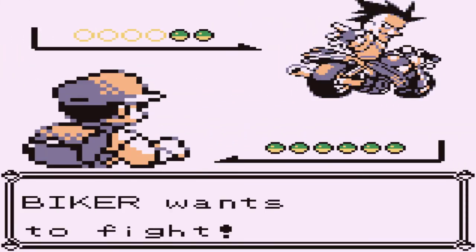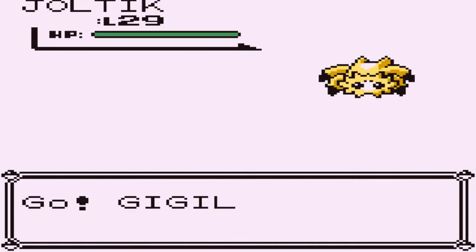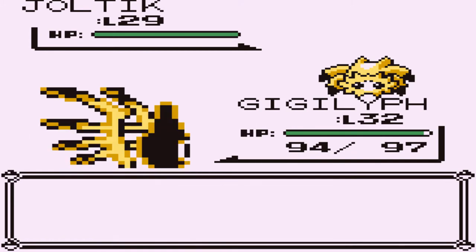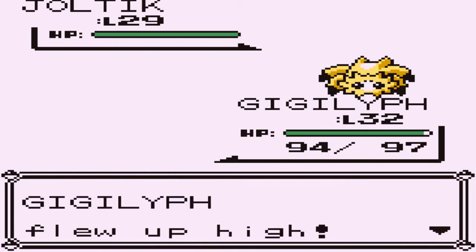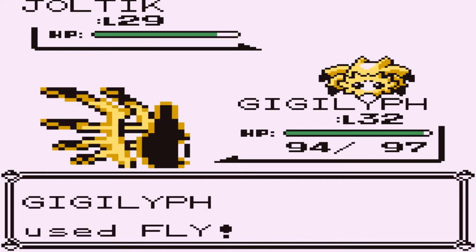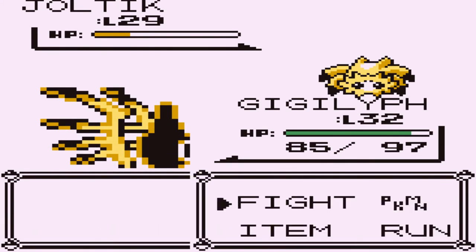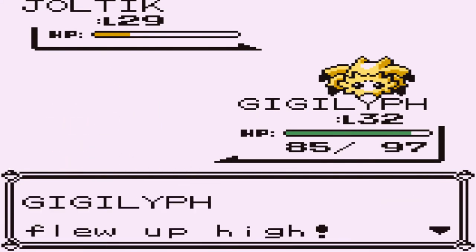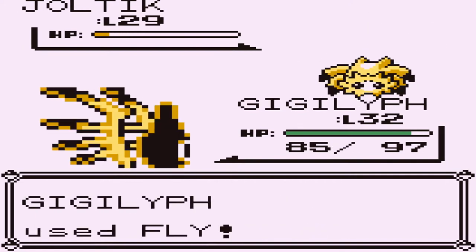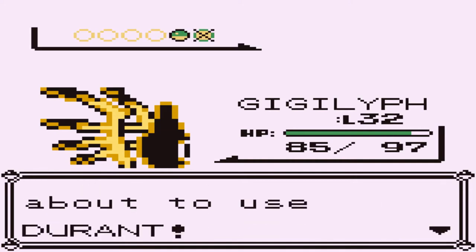I am looking at these new hack games that I think are easy for me to complete. I'm amazed at how we've progressed in all these things. Here we go — Joltik getting hit by fly and then a slash attack. Let's go again with another fly attack. He's going to come out with a Durant.